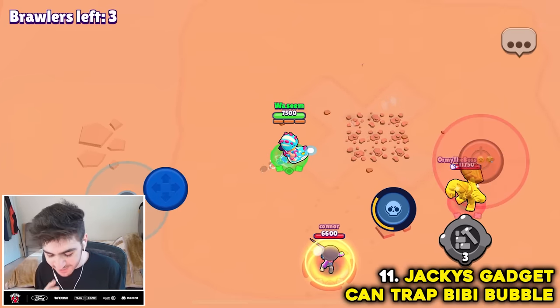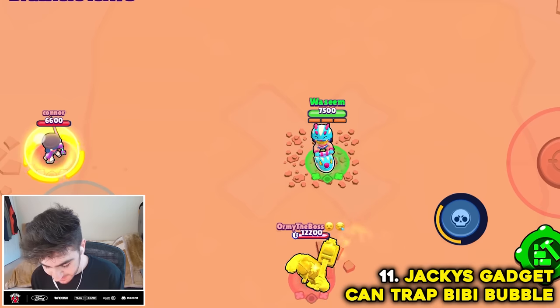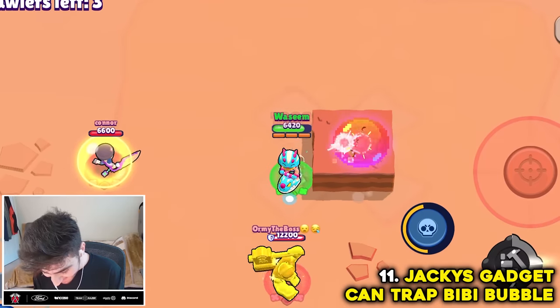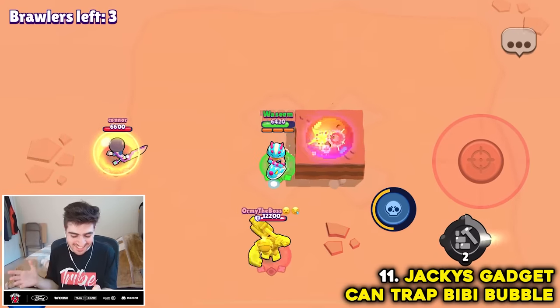Apparently you can actually trap a BB bubble inside of a wall. We'll try to time it at the perfect moment — three, two, one, go. It worked! First try as well! Myth confirmed.